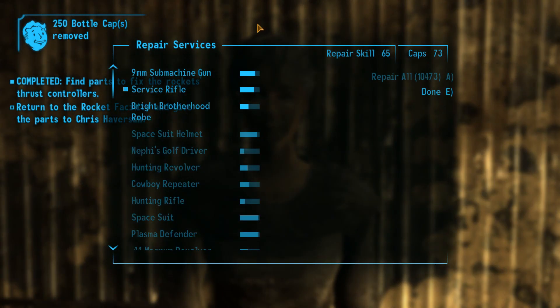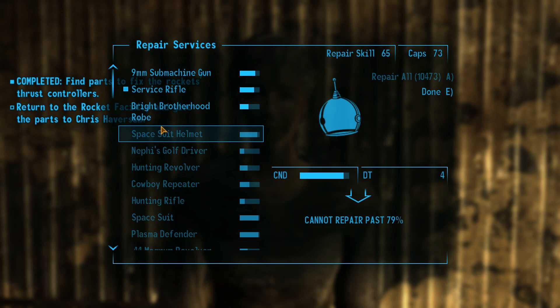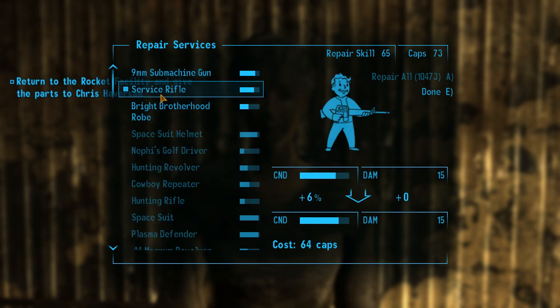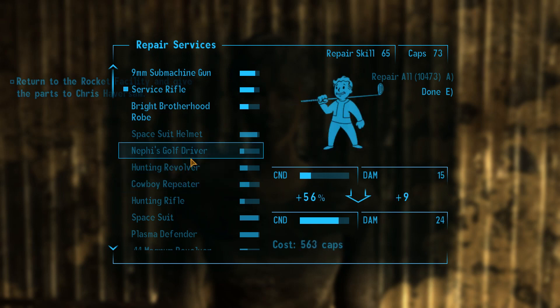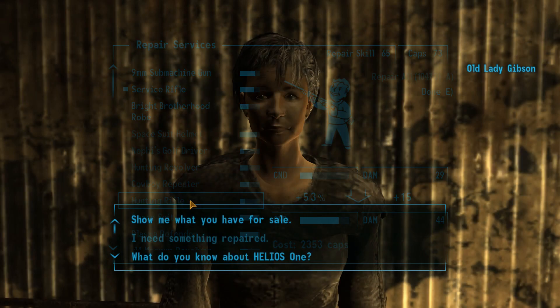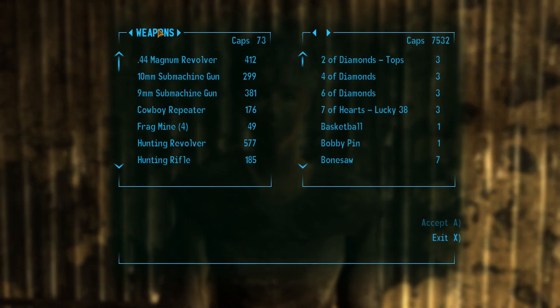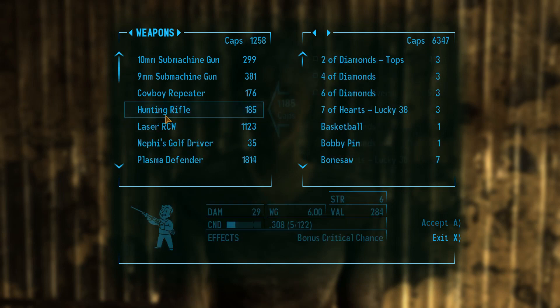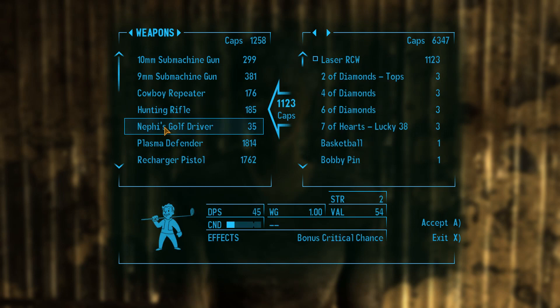Let's also go ahead and have her repair. What the hell? Why is my — oh, I don't have any money. I'm so stupid. So let's go ahead and sell all the goodies we got from the dungeon. That will make life a lot easier.